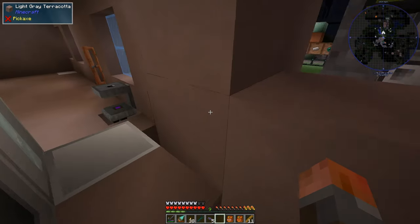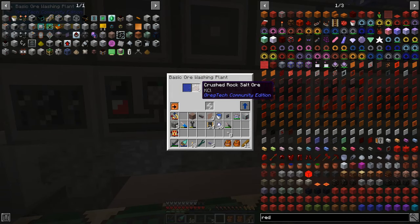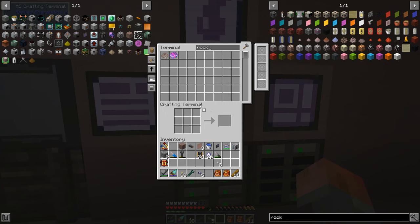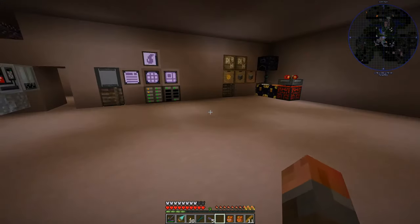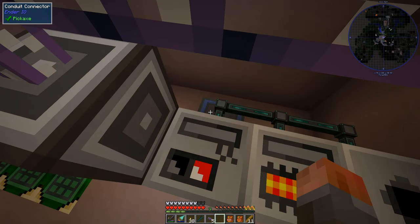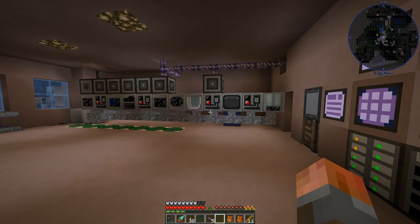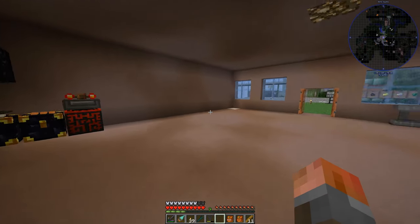We're going to export water to the ore washing plant, which should start everything running once it reaches the amount it needs to start processing. Ore washing uses about one bucket of water. And there it goes, it's going to start running. We've already got a lot of that rock salt — 383 — so I'm just going to grab a stack and dump it in here and let it process in the background. We can do the same thing anywhere else where we want water, like on this autoclave instead of the infinite water source there.